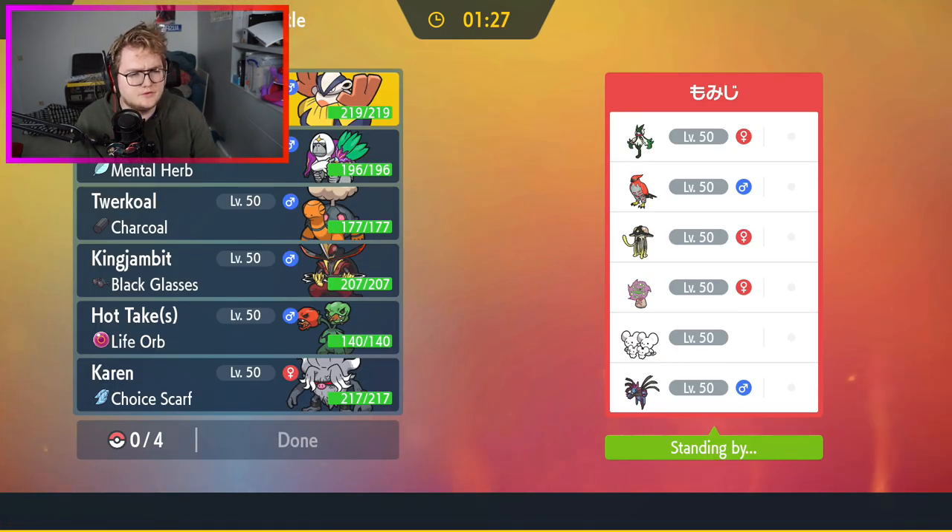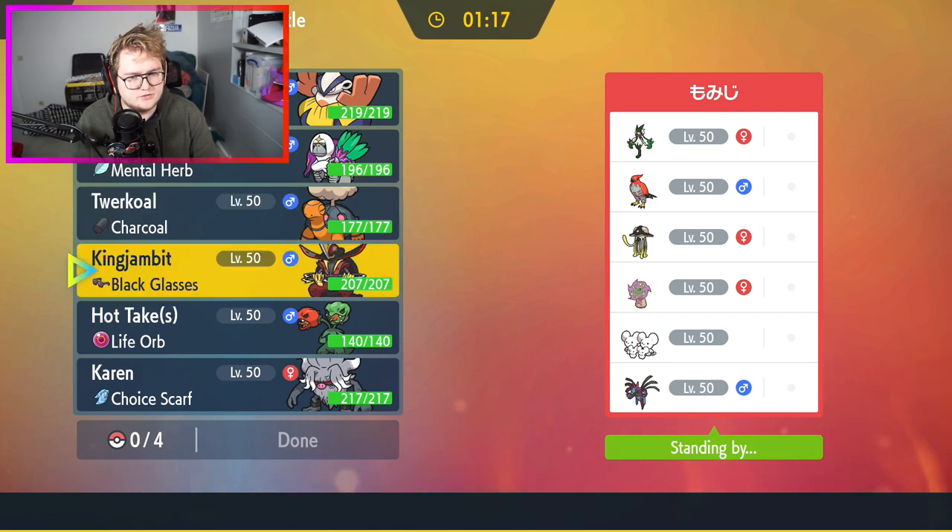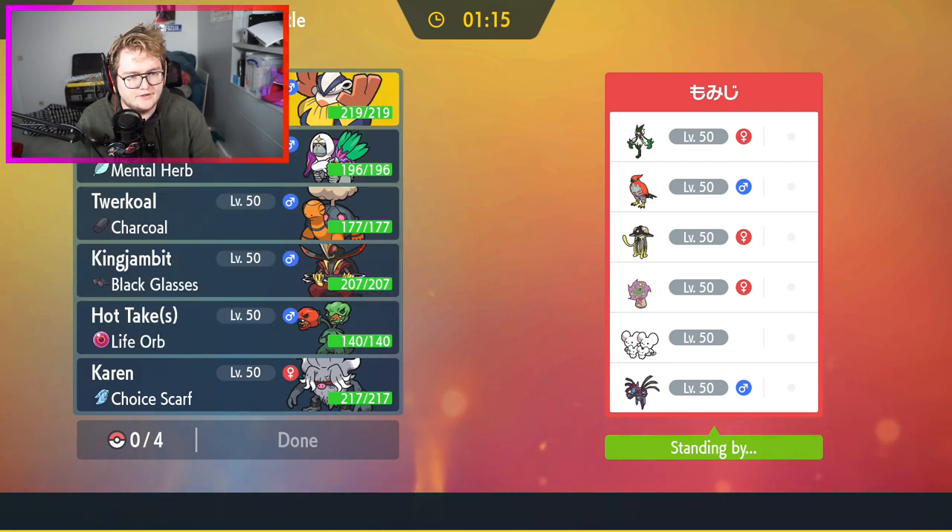We found our opponent. They have the Toadscrew with Mycelium Might, being able to put something asleep when going slower. That is kind of scary. Overall they have a pretty fast team, but they have three potential Trick Room setters being the Mismagius, Toadscrew, and Spiritomb as well.